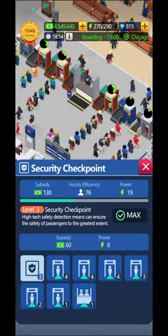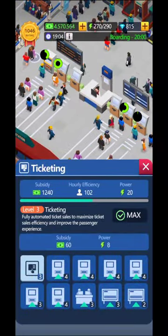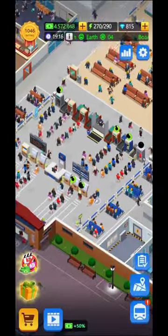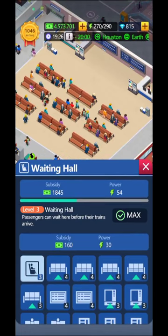You're going to be able to upgrade the security checkpoint, but before that you have the ticketing. You need to unlock everything and then passengers go through the security checkpoint. After that they wait in the waiting hall, and if you let them wait you can start them extra.